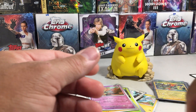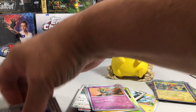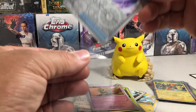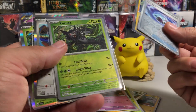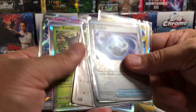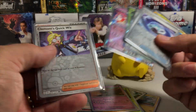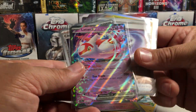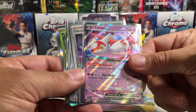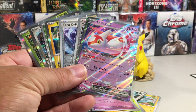Pretty happy with those, even though we didn't get any big hits. We did get a nice EX card — that's a great pull. So we got a Terra Orb reverse, Tapu Koko, Zarude rare reverse, Iron Crown, Zarude again, Latios EX, and a Clement's Quick Wit reverse. That Glimora is definitely my favorite card out of this opening. All right, thank you for watching — stay tuned for more videos later!